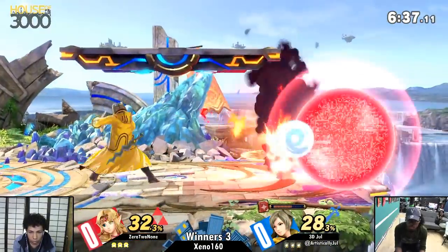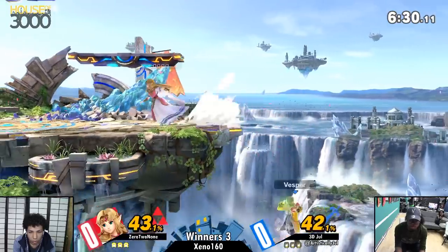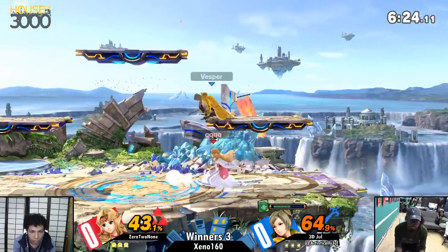Look at this varied ledge pressure from Jewel, not just throwing Arc Fires out. The fact that she can jump and not freefall from her side-B — it's a huge deal. Din's Fire being a functional move that can be used to...